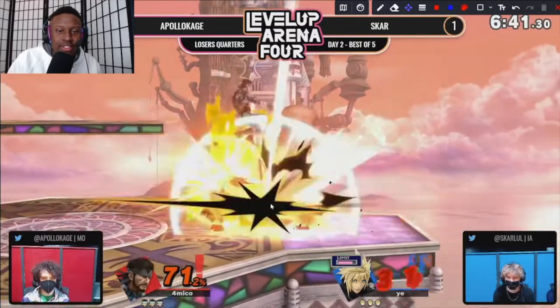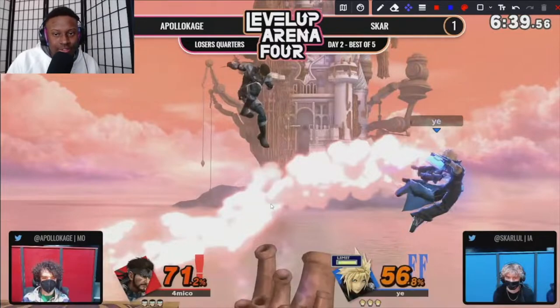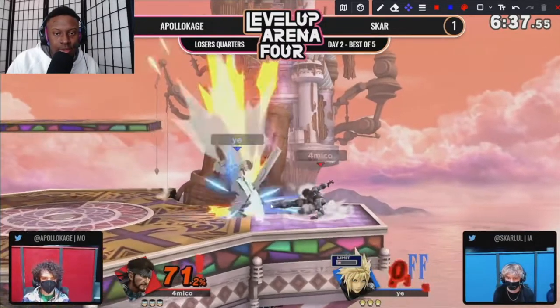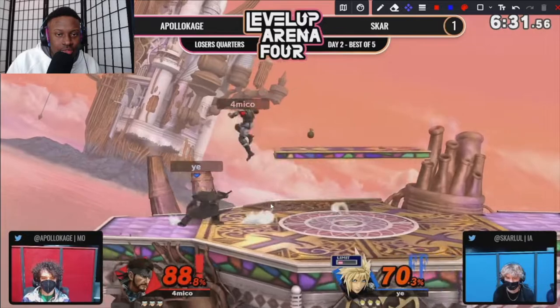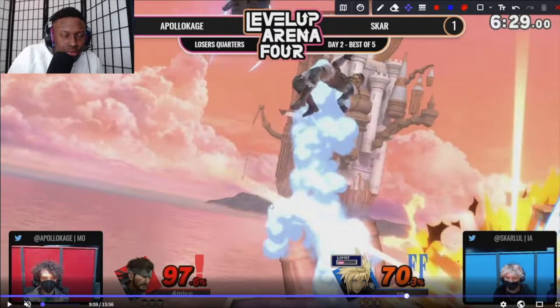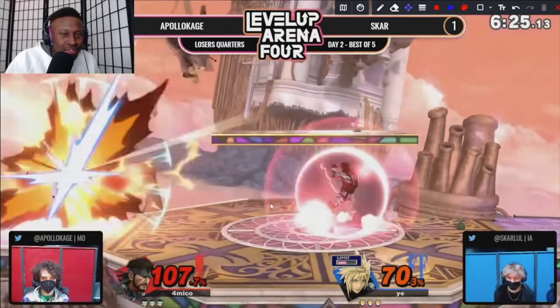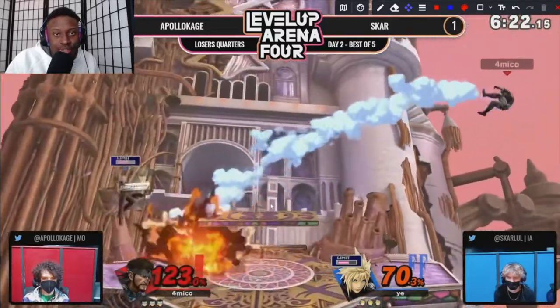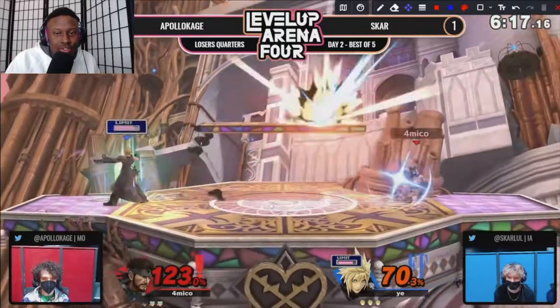For Apollo here, he just needs to abuse his shield — that's what works best against Cloud in this matchup. If you sit in shield, Cloud does not have a grab game where he can punish shield, which is really good. If Scar gets a grab, he honestly can't do much with it — Cloud's grab game is bad. So Apollo can just sit and shield with a grenade, and Scar kind of just has to hit a shield. There's not much Scar can do to gain advantage, and we see Apollo just camping him out.